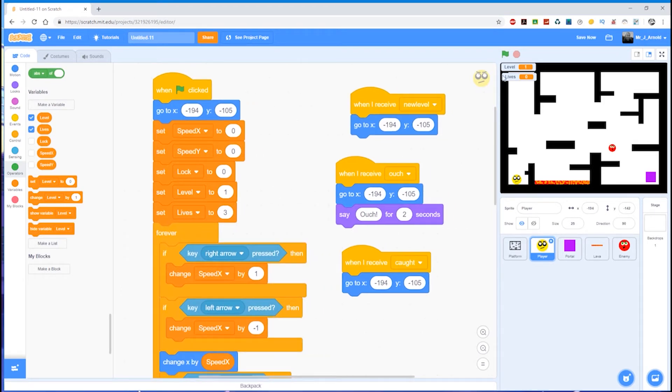The lives variable has been displayed on the screen, and we actually want that, so I'm just going to move it to the right-hand side so it's slightly out of the way of the platform. We can then see the number of lives and the level we're on. If I run the code you'll see that lives is now shown as three.